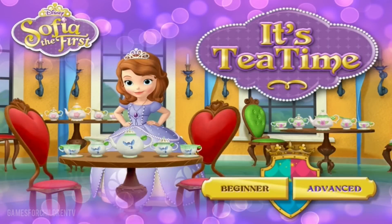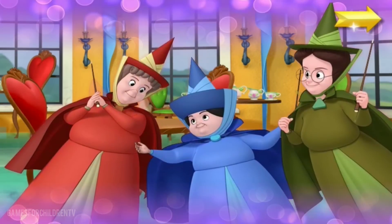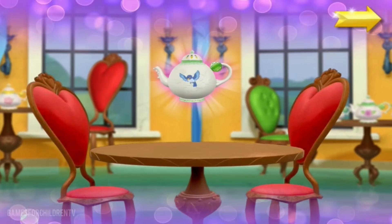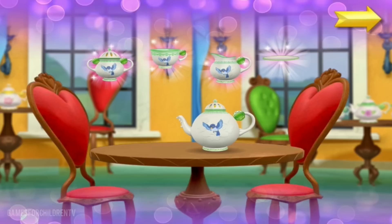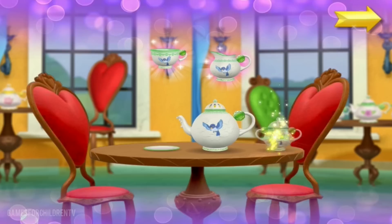Advanced! Welcome to the Royal Prep Tea Room! Sophia's about to serve tea to her friends with an enchanted tea set that floats in the air! Before the tea party can begin, Sophia must find all the pieces of a tea set. Once we have a set, Sophia will be ready for her party!